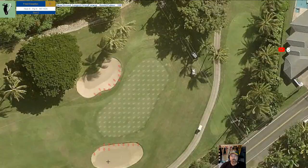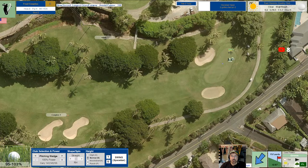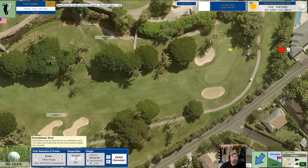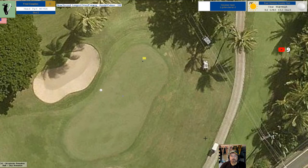Let me check the green - the green is running back to front. So I want to hit that right about here. It's going to carry 143 and we're going to get a little bit of a roll. It's actually into our face though, so I'm going to be short with this. I'm going to bump that up to a 9, play a knockdown. I'm going to go normal and hit it high right about here. I could have gone a little further with that.